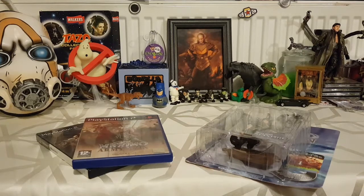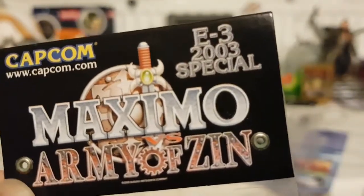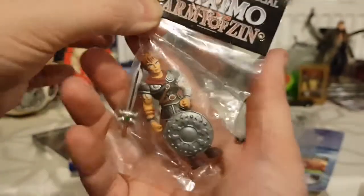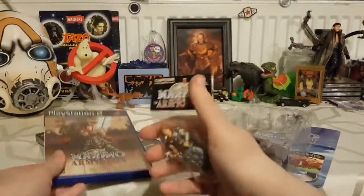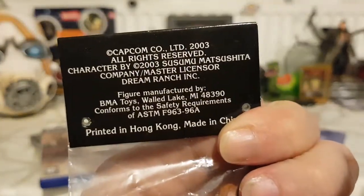My friend Kita recently hooked me up with an E3 2003 promo Maximo Versus Army of Zin figure. He gave me a little handful of these — I've got one for me, one for my son, and one for this video which I'm going to open. So we've got a mini Maximo. Look at that — tiny compared to a PlayStation 2 case. These were given out or sold at E3.